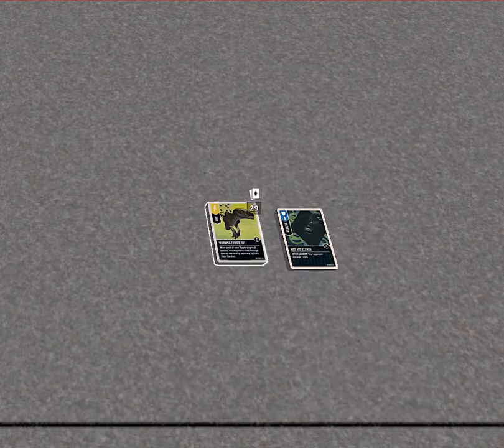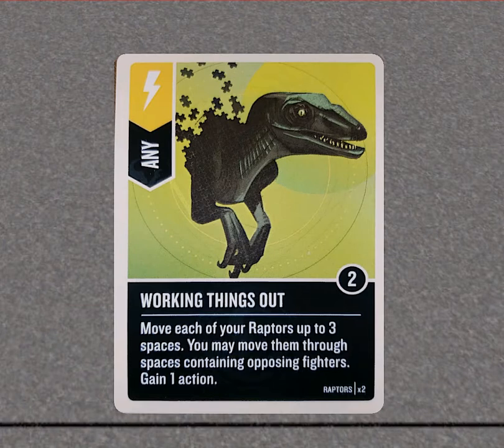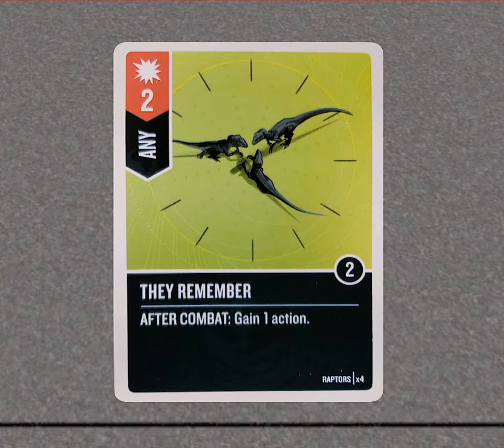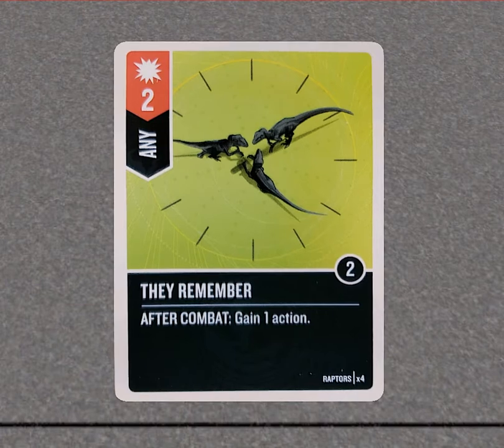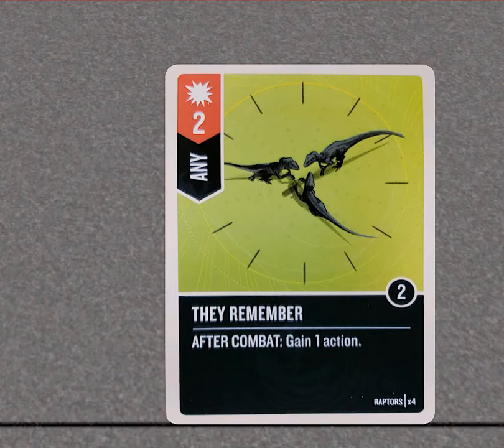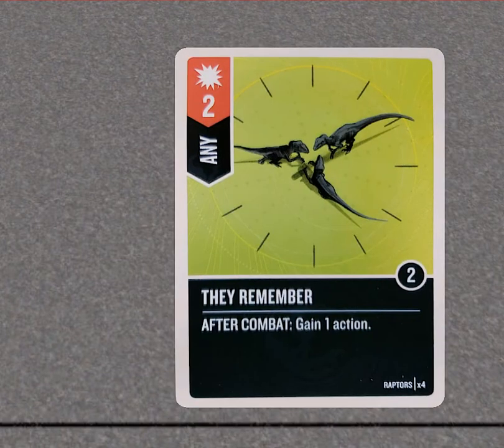There are three copies — actually two copies of 'Working Things Out.' With the Raptors: 'Move each of your fighters three spaces' — you may need to move them around because they struggle to surround somebody sometimes, especially on smaller maps. You also gain an action, which is really good. It doesn't look like it, but as long as it's not feinted you're gaining another action. Sometimes people think you're playing this card first so they'll try to feint it — what you should do is not play this one and play his flat five instead, so the higher value card won't get feinted.